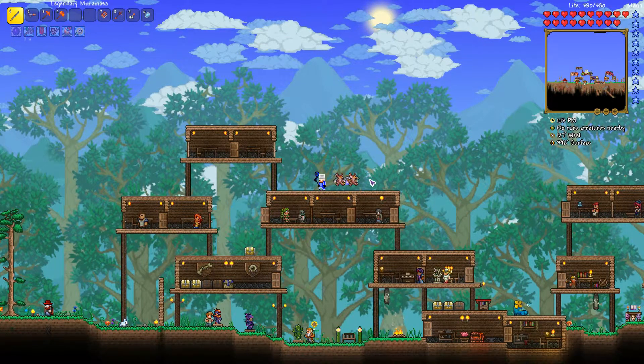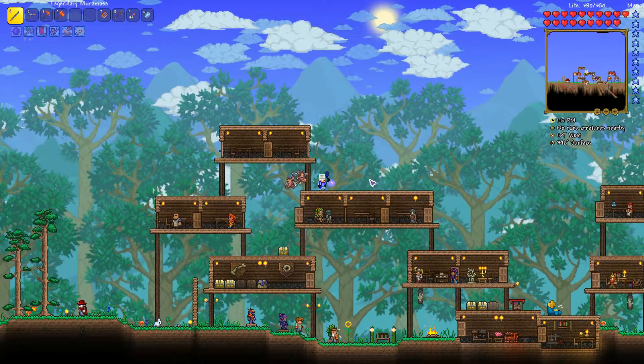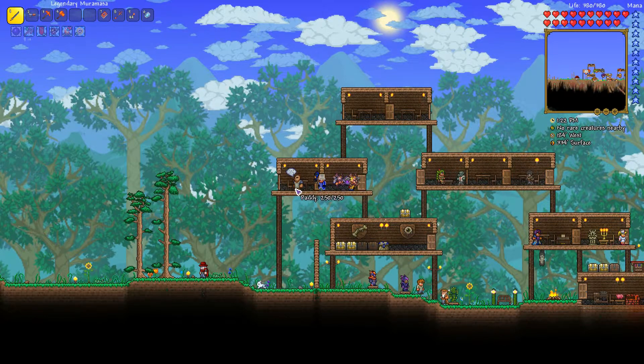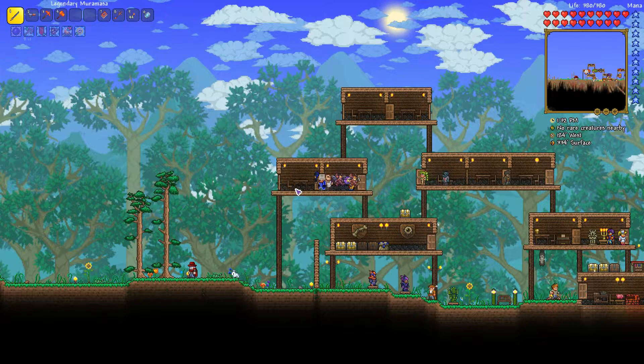Today I will look into the Old Ones Army event. This event can be spawned from the Tavern Keep. To get the Tavern Keep you have to defeat either the Brain of Cthulhu or the Eater of Worlds, since it's both the Crimson or the Corruption Biome specific boss.